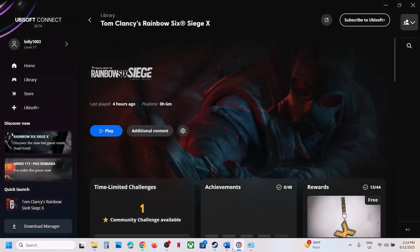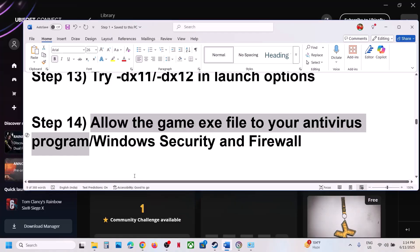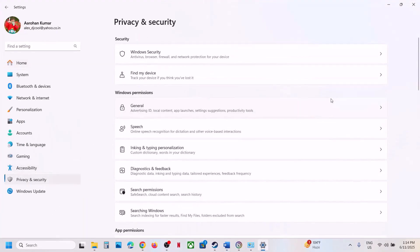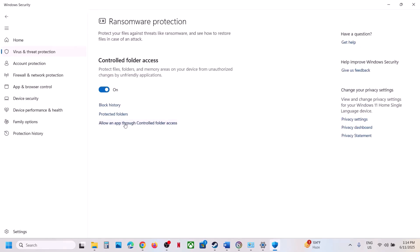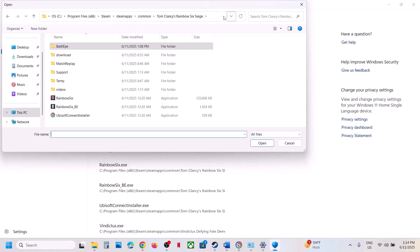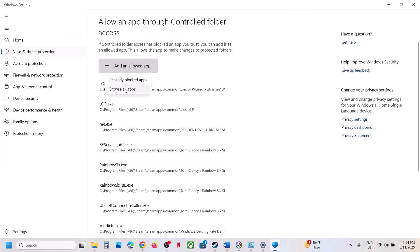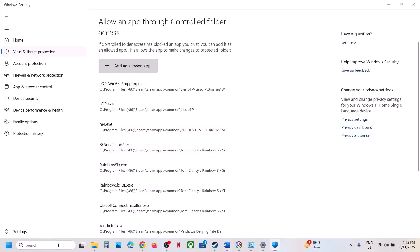The next step is to allow the game EXE file through the antivirus program. If you have a third-party antivirus like Avast, Norton, Bitdefender, or McAfee, allow the game EXE file in it. If using Windows Security, go to Windows Settings, Privacy and Security, Windows Security, Virus and Threat Protection, scroll down, click Manage Ransomware Protection, click Allow an App Through Controlled Folder Access, click Yes, then Browse All Apps and add the game EXE from the installation folder. Add all EXE files including the BattleEye EXE, then launch the game and check.